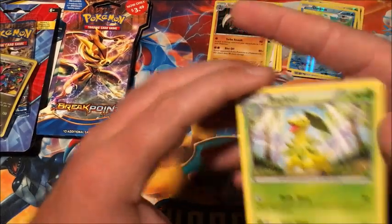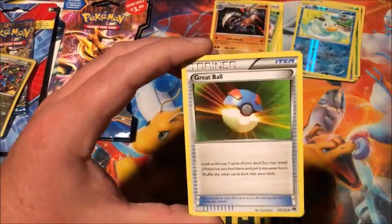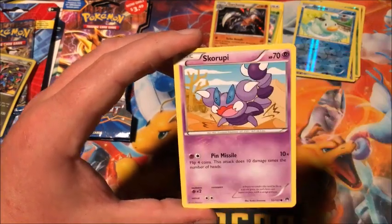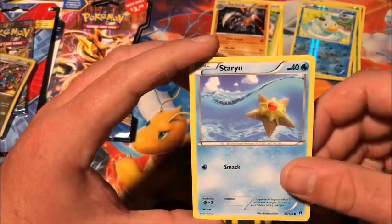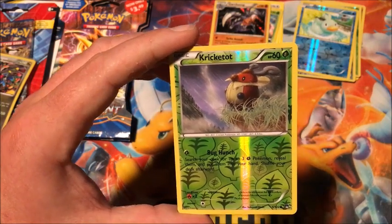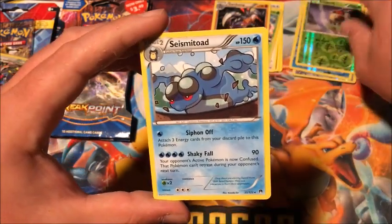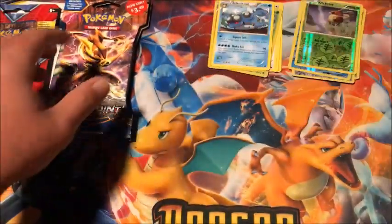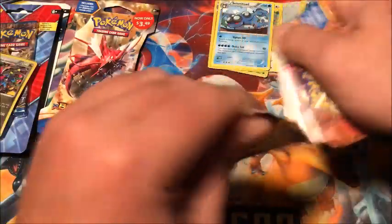We have Bayleef, Furfrou, Great Ball, Growlithe, Pancham, Petilil, Scraggy, Staryu, reverse Kricketot, and the rare is a non-holographic Seismitoad.